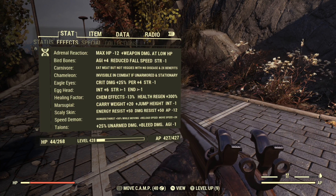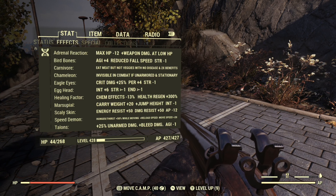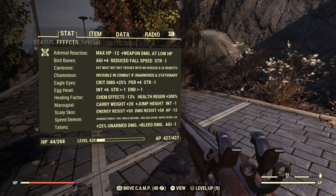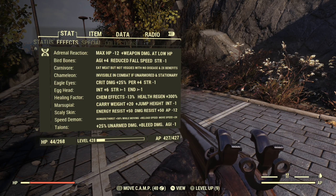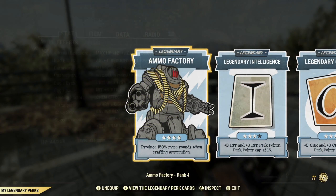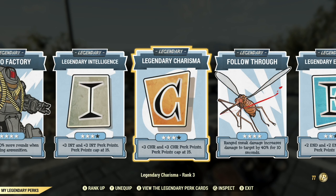Let's take a look at mutations. This is my bloodied stealth commando character, which we've switched to Rifleman today. We're still going to run at low health to maximize damage. We've got Adrenal Reaction for more damage at low health, Marsupial and Bird Bones so we can jump high and land softly, Carnivore so meat is more effective, Chameleon — which as far as I can tell is utterly useless in every way unless you want a Berserker's build with no armor. Eagle Eyes for more critical damage and better Perception, Egghead for more Intelligence and XP, Healing Factor so we can heal between fights, Scaly Skin for more damage and energy resistance, Speed Demon for faster movement and reload, and this character has Talons too, which doesn't really do anything for us today but it's there.